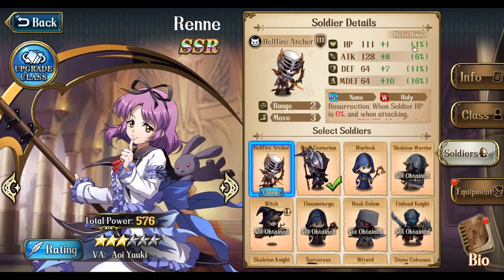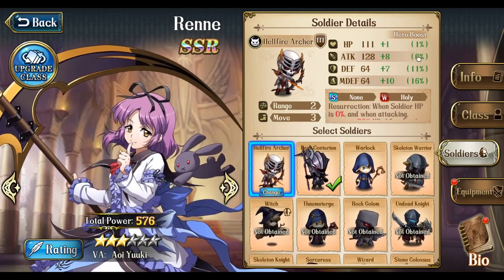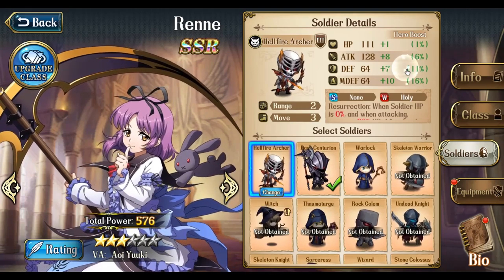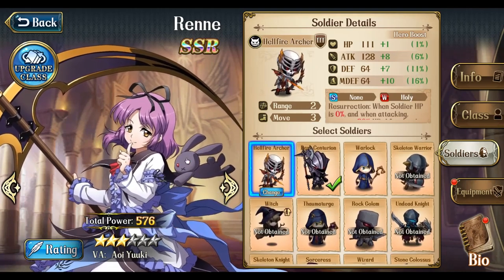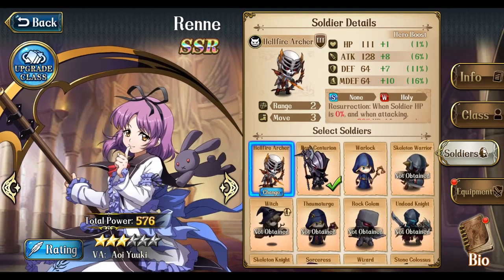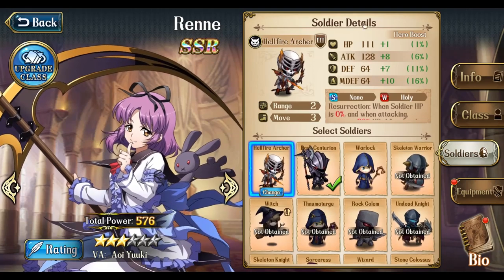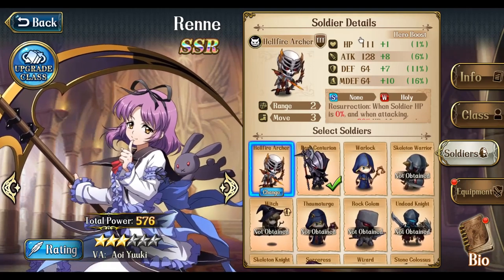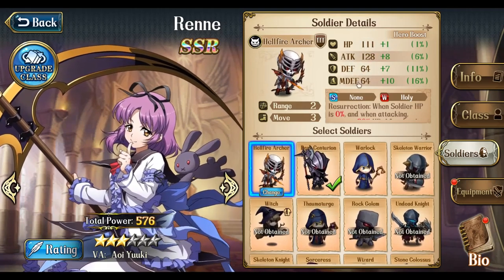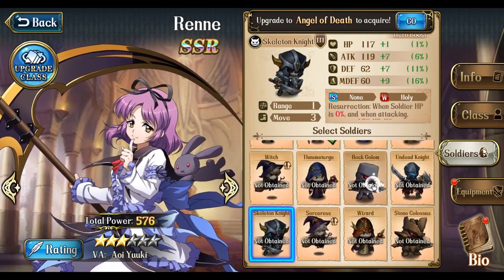What it ends up being is: 25% hit points increase, 30% attack increase, 20% defense increase, and 25% magic defense increase. So it's kind of a split soldier boost, but 30% attack is pretty good — it's not 40%, but 30% is generally enough. So she's fairly general purpose in that sense: decent hit points, decent defense, and decent magic defense for her soldiers, which is what allows her to use any kind of soldier.